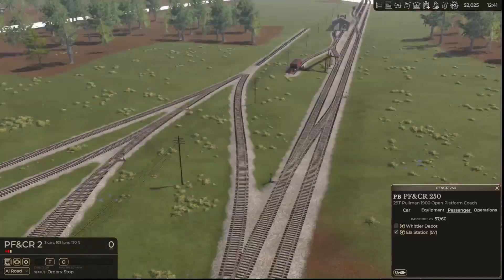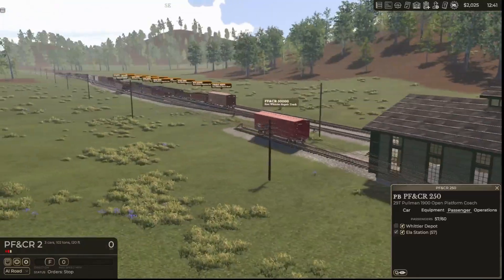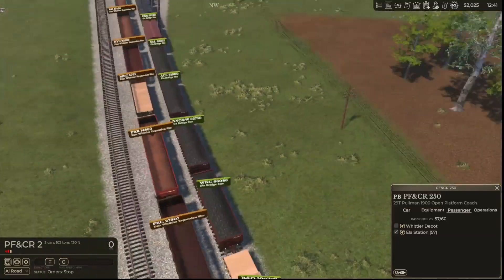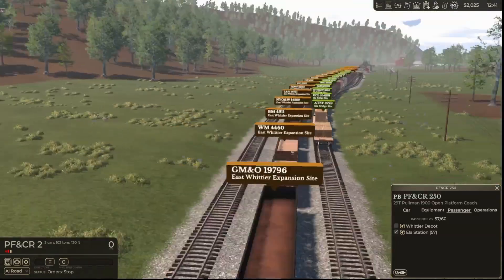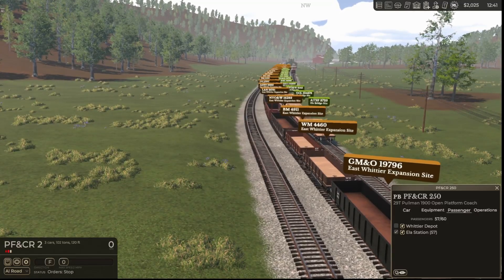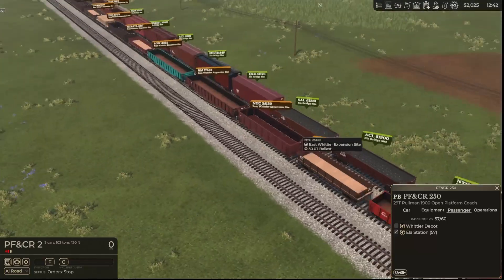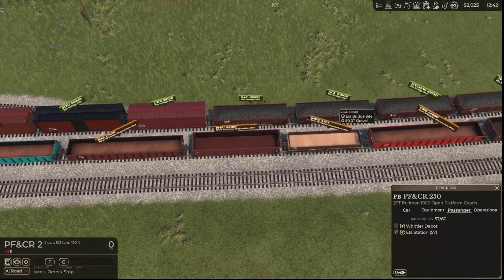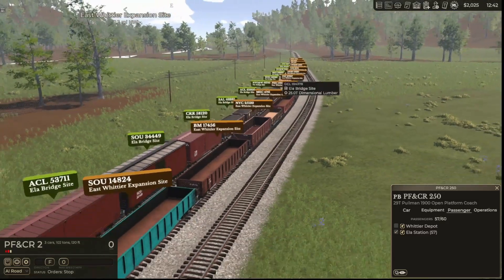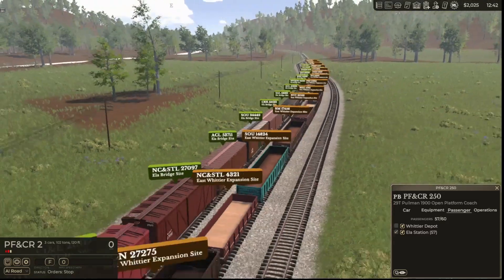Number one is stuck in the shed. I told you this was going to be jam-shucking-packed! We should probably have number two bring the Hila Bridge stuff up with it as a mixed train — so while the passengers are doing their thing at Hila, it can go ahead and deliver all that.